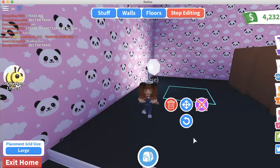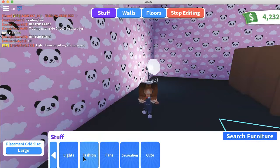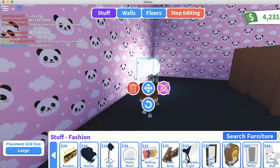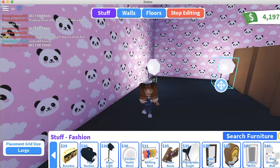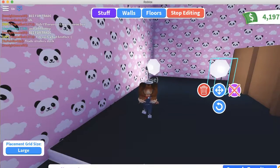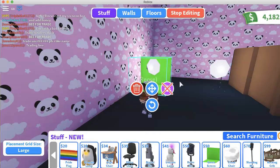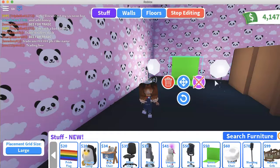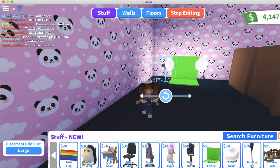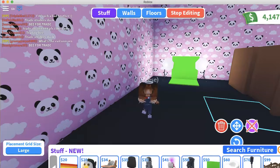There we go, we'll do another one just for funsies. Now we should do the green background. Put that a little closer — I think we should put a chair — no, okay.